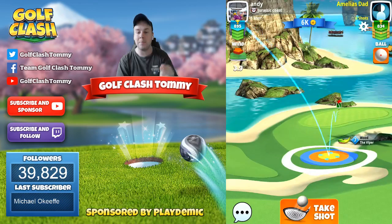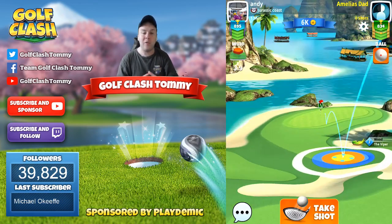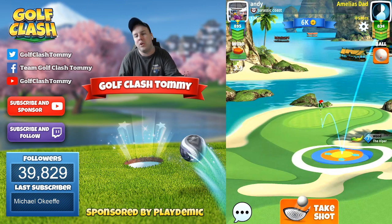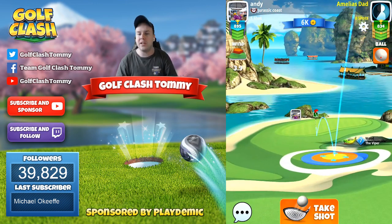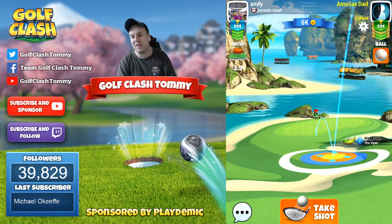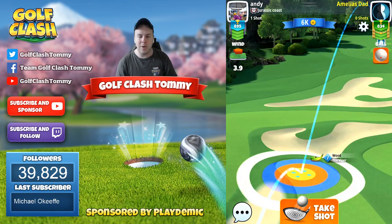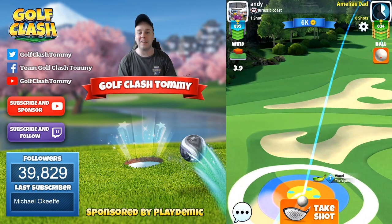Here is where I'm going to aim. You can see I'm using a basic ball here. I play with a basic ball, aiming straight at the pin with 2.5-3 bars of backspin. Once again, this is with a basic ball.